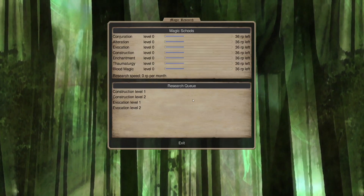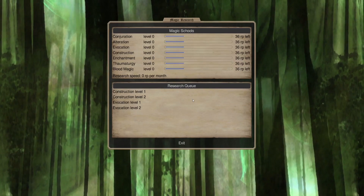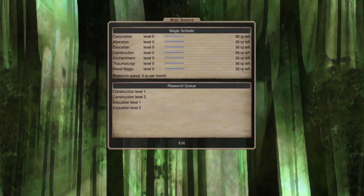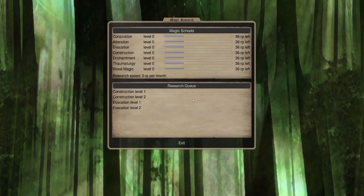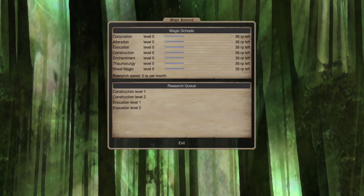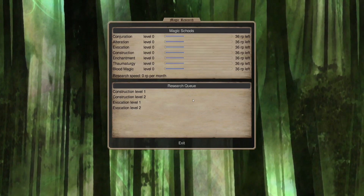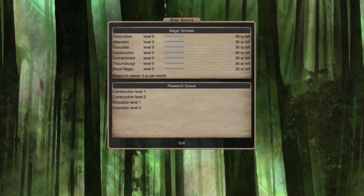Our research plan: we're going to go to Construction 2 first, then Evocation 2. Construction 2 gets us alchemical items, and I know a lot of people say air nations shouldn't bother because you need those air gems for wars - especially for cloud trapeze and air elementals. We'll definitely go up to Conjuration 5 and use air elementals, but I'm going to try not to rely on them immediately. Construction 2 does give us at least a little bit of thug gear to help out. Evocation 2 gets us lightning bolt, which the Vanheers can't cast without using a gem. Evocation 2 is really more of a safety move - if things are going really well we might hold off on that research for a while.